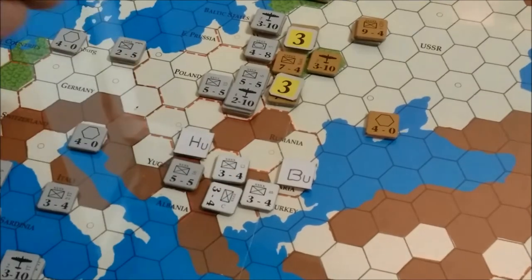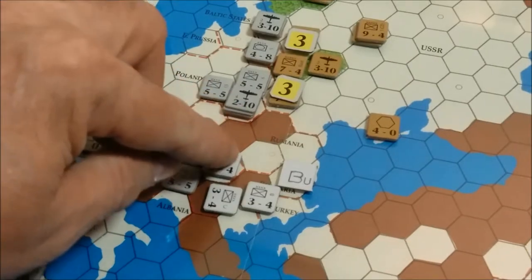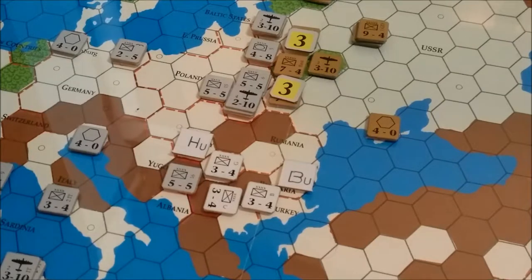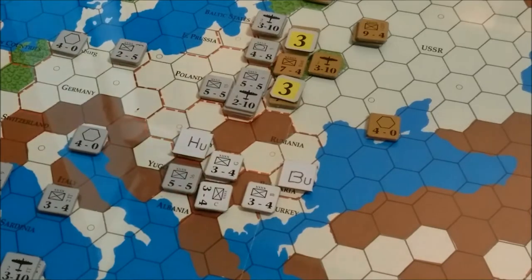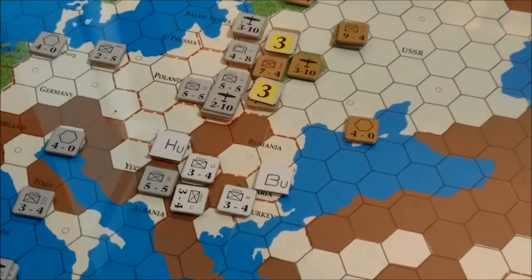This is the Yugoslav unit, turned 90 degrees, and we're just keeping it boxed in with the Bulgarians and the Hungarians while the German infantry army is slowly moving around. Right now it's basically a six to three. I add five more, but the Yugoslav unit becomes a six itself. So we're going to hold off on that attack until we can bring in more air support, or I need those units up on the east front.